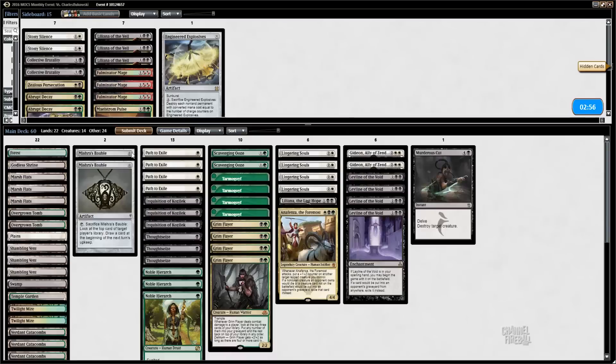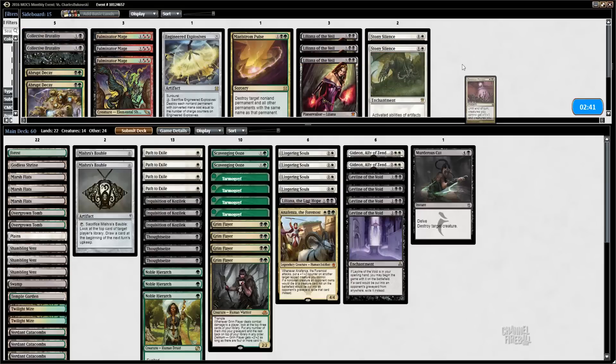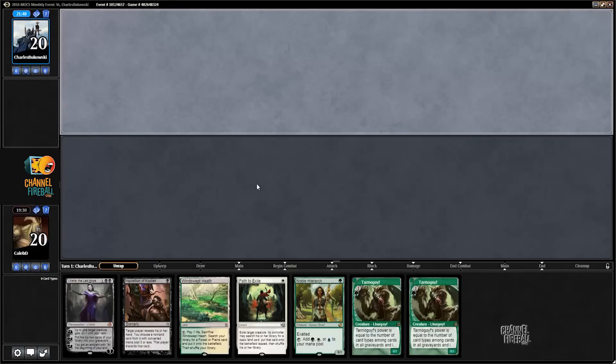Liliana is kind of close to ultimating. I was deciding whether I wanted to downtick Liliana there before attacking or not — didn't really matter, clearly. What about Zealous Persecution, over one of the Lingering Souls maybe? Yeah, I like Gideon — a decent amount of pressure when I've got a lot of dead cards to take out. Plays really well with Lingering Souls and the mana dorks. So this is the sort of hand where if one of these Tarmogoyfs was a Scavenging Ooze, I'd be tempted — but absolutely not. This would be a great keep in the dark, but we're not in the dark. Our decision making needs to adjust.